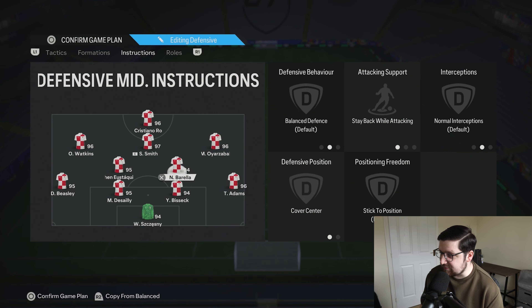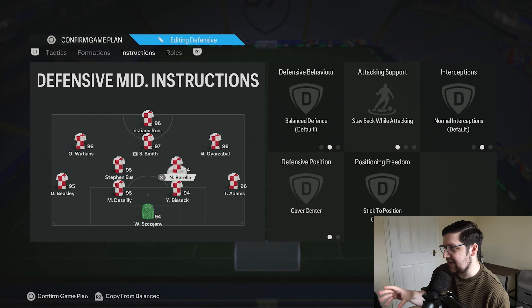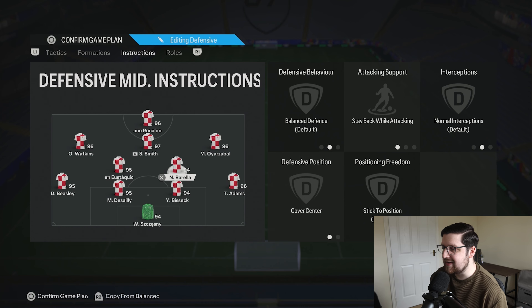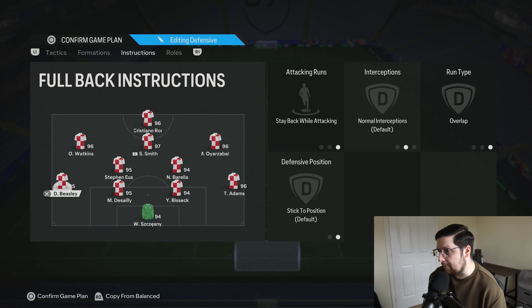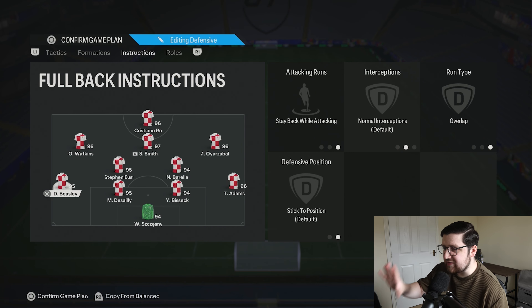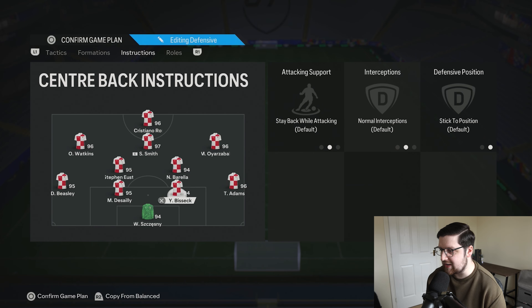The two central defensive midfielders are both on stay back while attacking, cover centre. The balance instruction isn't necessary because with how much we're pressing in this formation they get so involved anyway — putting them on stay back just ensures they're in range and not over-committing. Both wingbacks are stay back while attacking and overlap, so if they make runs forward or we trigger them, they stick to the byline. We don't need them venturing inwards too much; there's plenty going on in the middle of the park.